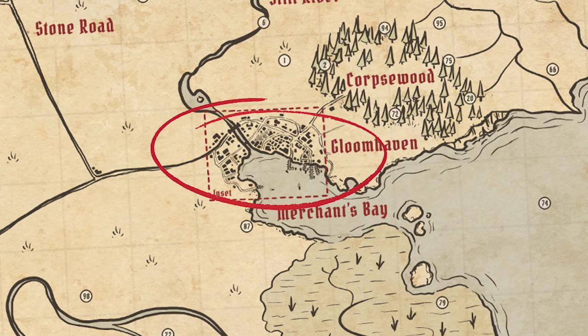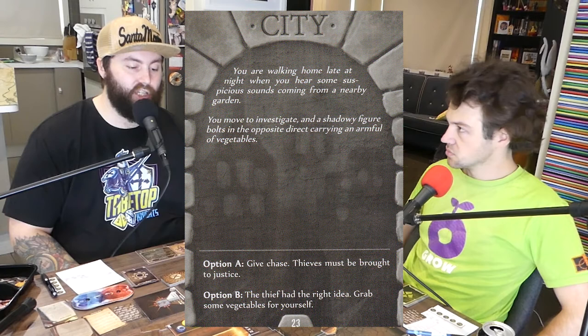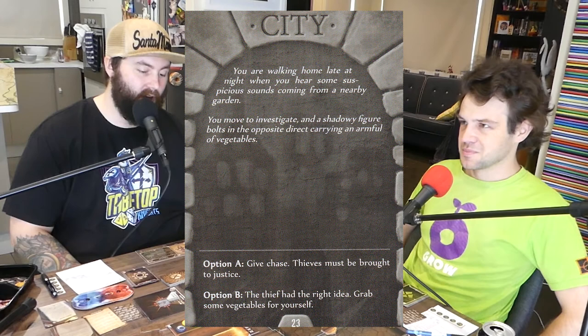It's kind of like a super complex Hero Quest. At the moment we're in Gloomhaven — we've been given an objective by a witch named Jack Sarish who's given us some gold to find one of her missing items that a bandit's carrying. We do a city event first. The card reads: you are walking home late at night when you hear suspicious sounds coming from a nearby garden. You investigate and a shadowy figure bolts in the opposite direction carrying an armful of vegetables. Do we give chase — thieves must be brought to justice — or do we grab some vegetables for ourselves?